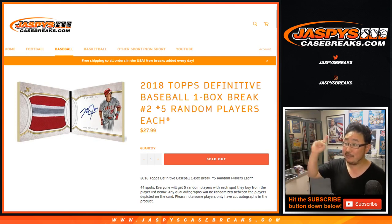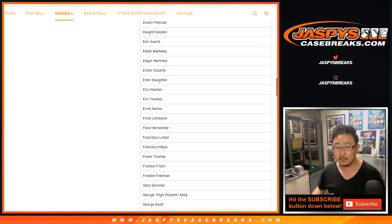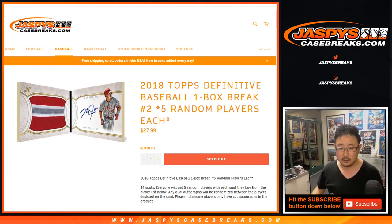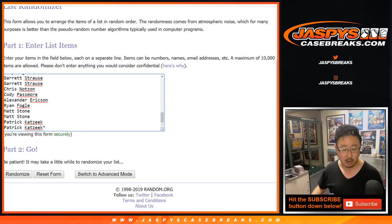Good evening everyone, we did it — we filled up the random player break of 2018 Topps Definitive Collection Baseball. Box random player break number two: one spot for $27.99 gets you five random players in a one-box break. We sold 44 spots, and there are 220 names on the list — 44 times five makes 220. That's one, two, three, four, and the fifth and final time.